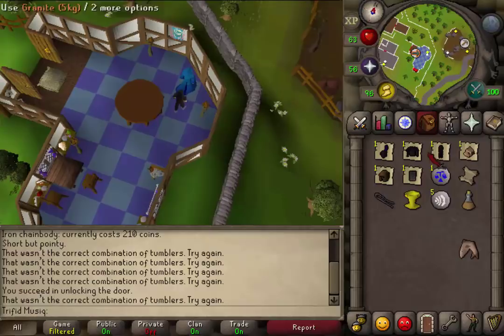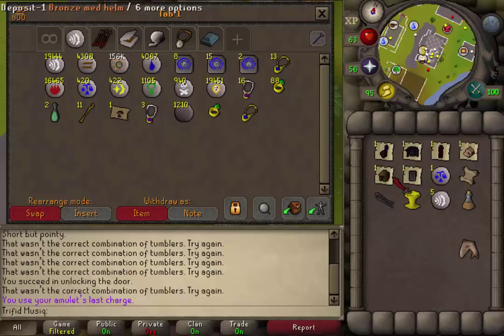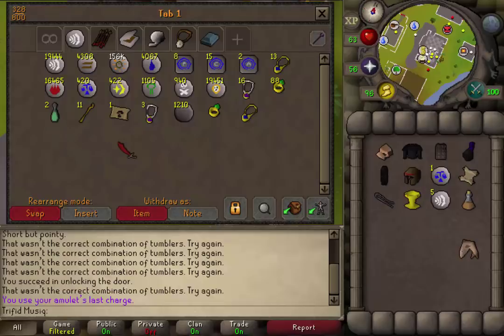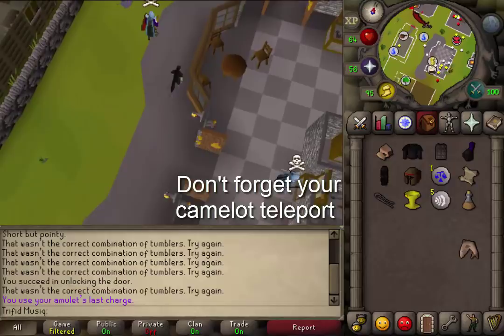First I'm going to unnote my items at Edgeville, which is nearby the Black Knight's Fortress. For this next part, be sure that you have: your Animate Rock scroll, your Holy Grail, the bronze medium helm, the iron chain body, the black blade body, the black full helm, the black blade legs or skirt, and your granite of any size. Now let's go to the Black Knight's Fortress, just west of the Edgeville monastery.